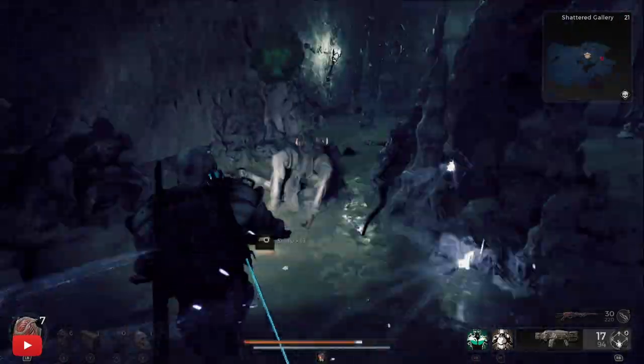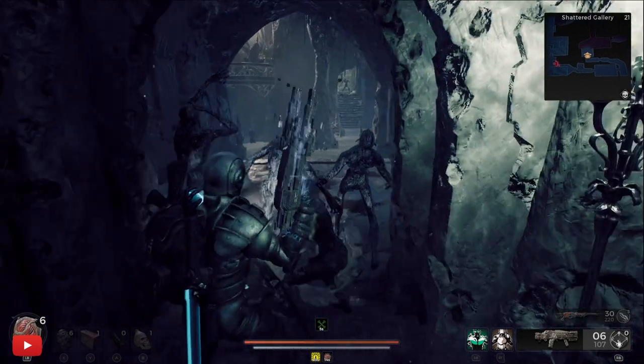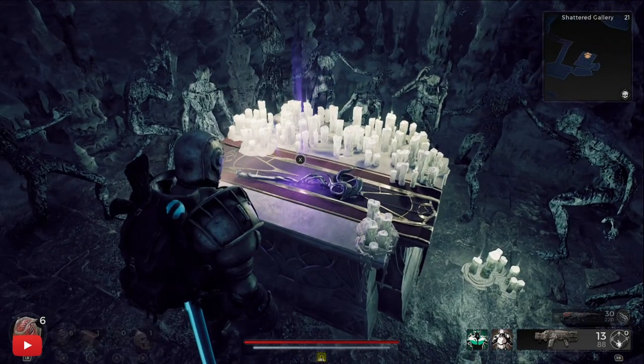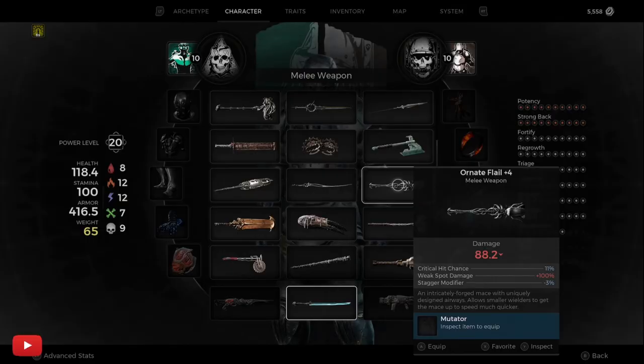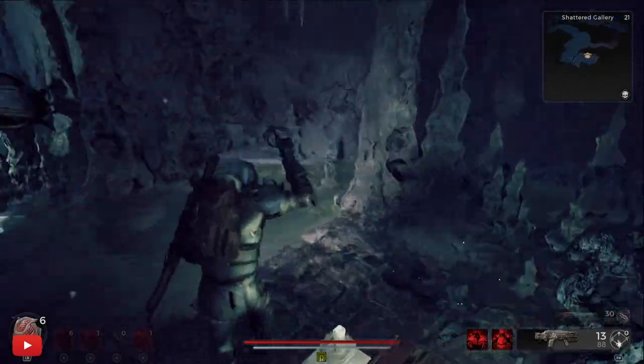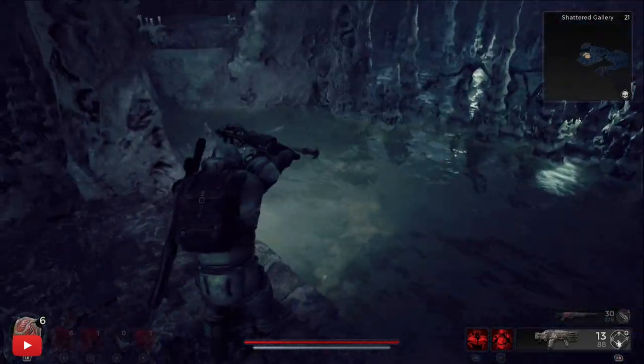Next, run through this corridor. Once you get to the end you'll see a statue to the right with a doorway — that's where you want to head. Jump up this ledge and there's the next item: the Orient Frail. You could rodeo this one — I should have put my cowboy hat on.